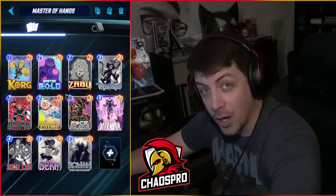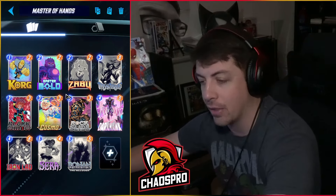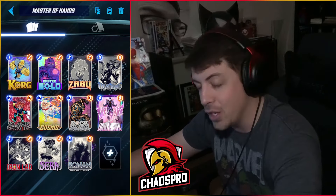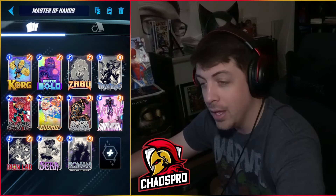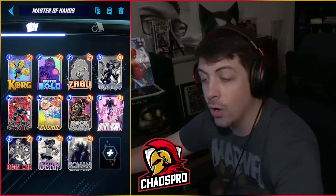Next is a pretty fun one called Master of Hands. At first glance it's a straightforward Dark Hawk and Ronin deck, but with a twist. A card that never sees the light of day is Master Mold — Master Mold and Grandmaster will be an absolute awesome duo. You can play Master Mold on two, Grandmaster on three, putting four Sentinels in your opponent's hand by turn three. You can also do Korg, Rock Slide, and Black Widow into Grandmaster.